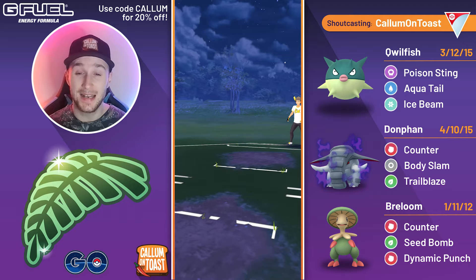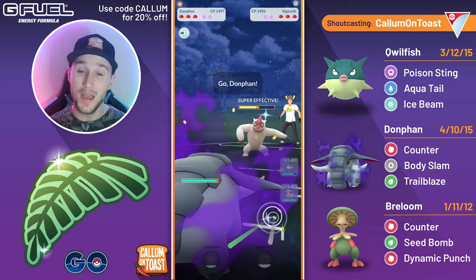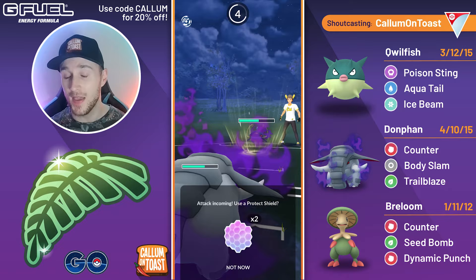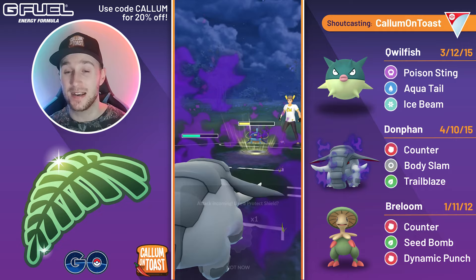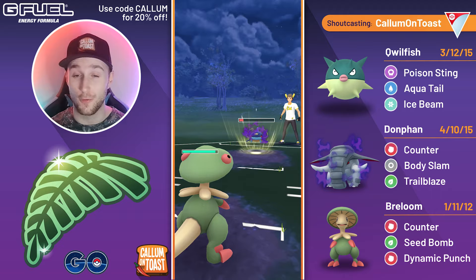Into next game, Quillfish into Vigoroth — once again a fairly neutral lead matchup. Sometimes I liked to go for the Aquatel straight away; other times I'd swap into Shadow Donphan. This time we go for the Aquatel, then swap into Donphan, and we bait out a Shadow Whiskash. We can go straight for the Trailblaze if the opponent doesn't respect the damage — it would very easily one-shot the Shadow Whiskash, so they do shield it. But the good thing is we've boosted our attack. They go for a Mud Bomb bait, which is fine — not going to debuff my attack there. We go for a Body Slam, and even a Body Slam is threatening that shield.